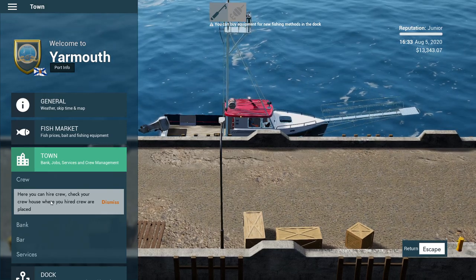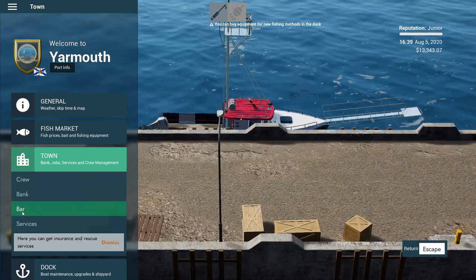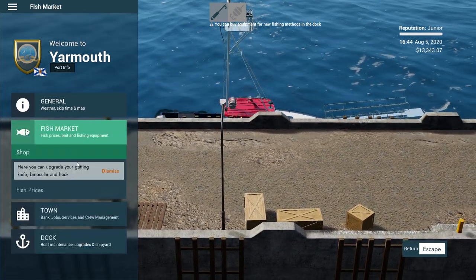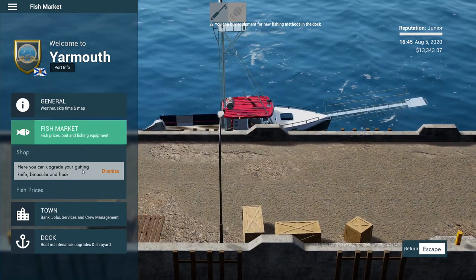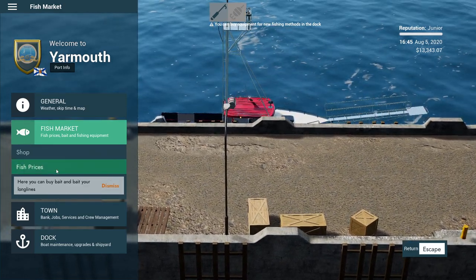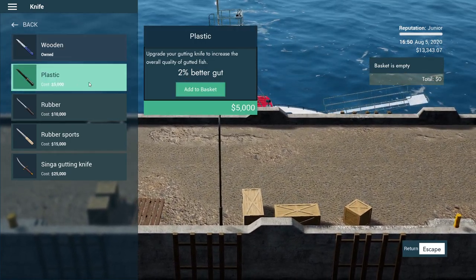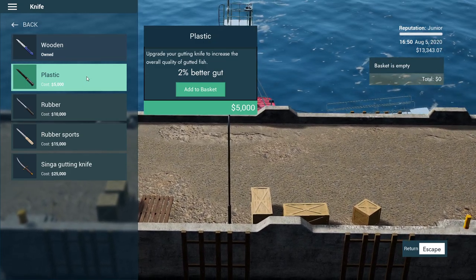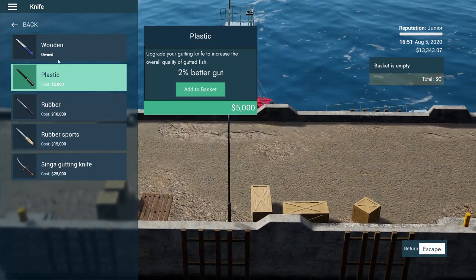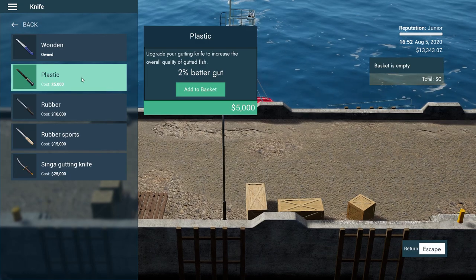Town — here you can hire a crew. You can actually get a crew! Here you can get various tips and missions from locals — I wonder if that's like dailies or something. Fish market — here you can upgrade your gutting knife, binoculars and hook. Let's see if we can get a gutting knife — we do have a wooden one but now we can get the plastic. Better gut. Let's buy this plastic one.